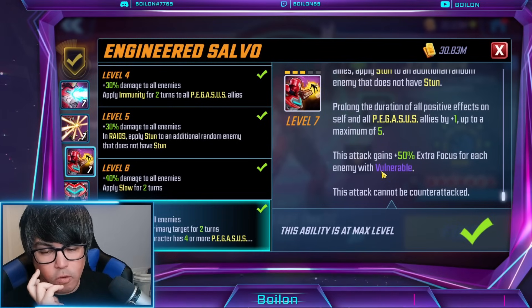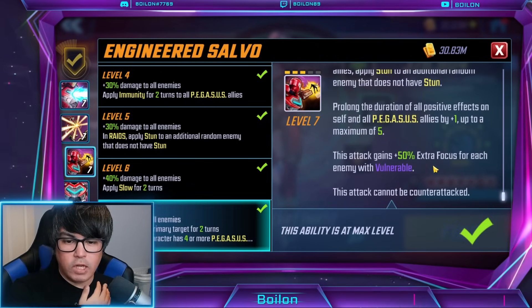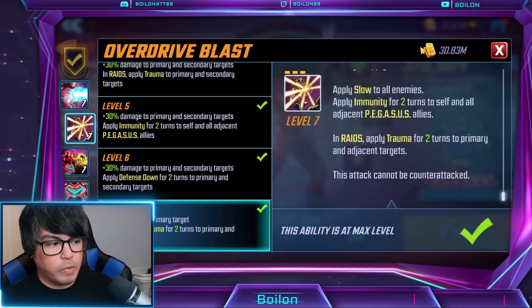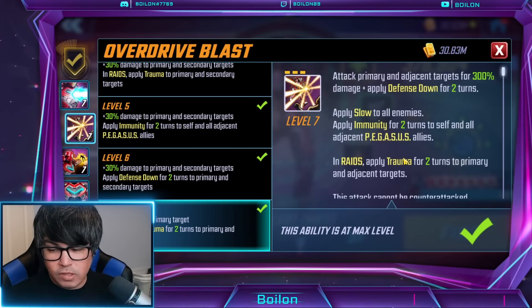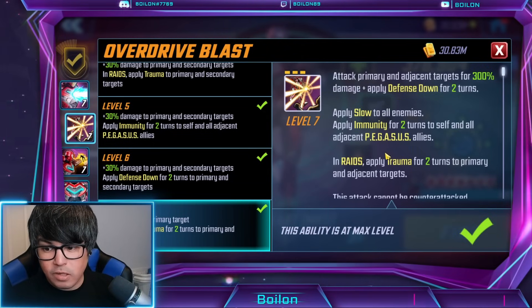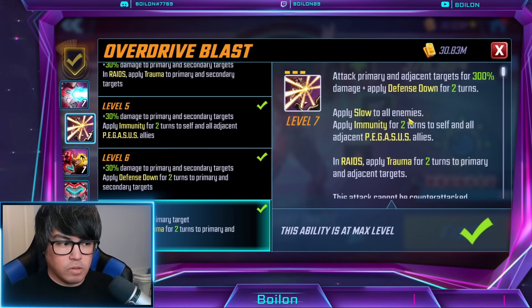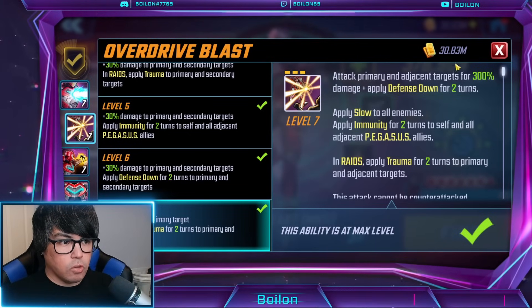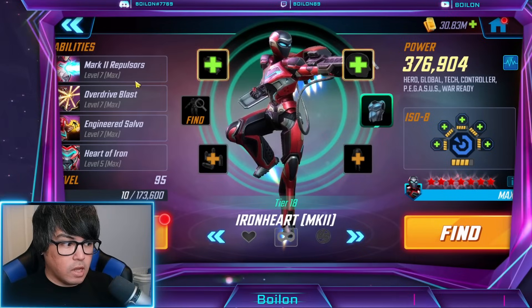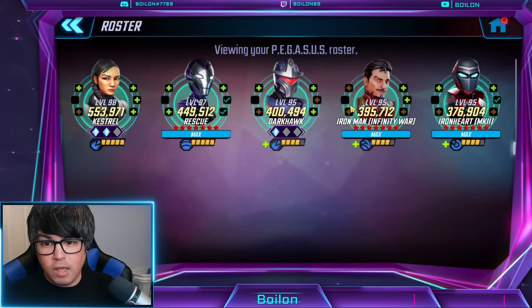With the ultimate, you're applying slow to every enemy AOE again, plus more ways to add debuffs in. You're also applying stun to the primary target and an additional random enemy that doesn't have stun, so I want to make sure these land. Some of these do have extra focus — for example, the ultimate gains 50% extra focus for each enemy with a vulnerable. But for the special, I don't believe it has that. I've had times where the AOE slow gets resisted, and it makes a pretty big difference because slow is a really important debuff.